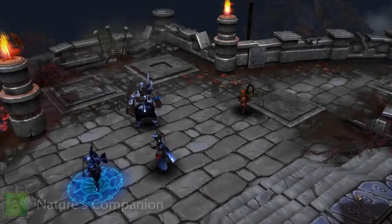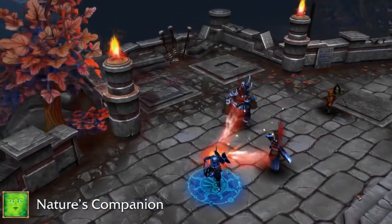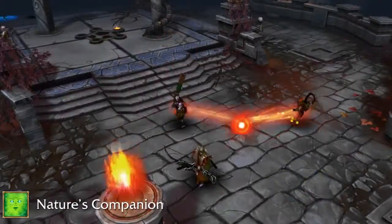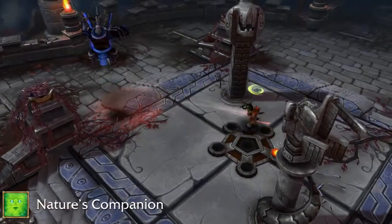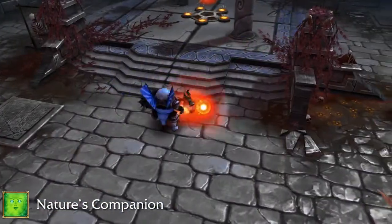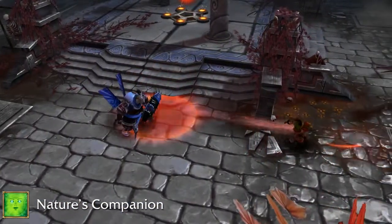The sixth ability is Nature's Companion. It fires a wisp towards your mouse cursor that does damage to nearby enemies and heals nearby allies. Pressing the button again will pull you towards the wisp and immobilizes enemies around you, allowing you to get away from big, mean tanks like Vanguard, for example.